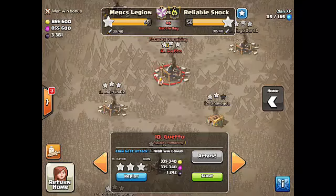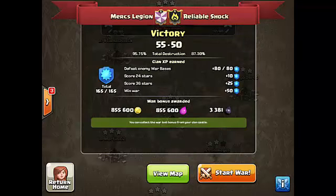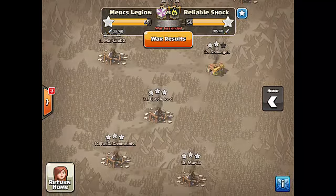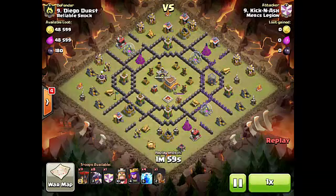Let's go ahead and take a look at the next one. I went through and did a dragoon attack against — which one did I do it against? Number 9. War has ended! Congratulations Mercs Legion on another win. Good job. Alright, so continuing on with our recap — I went up against their number 9.